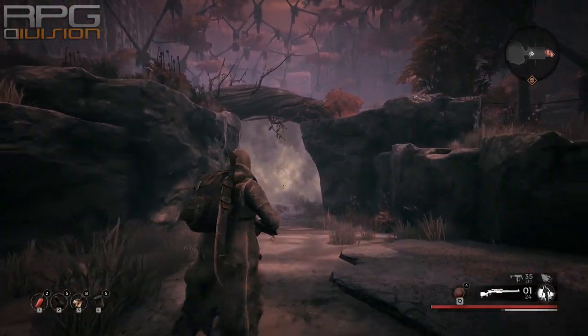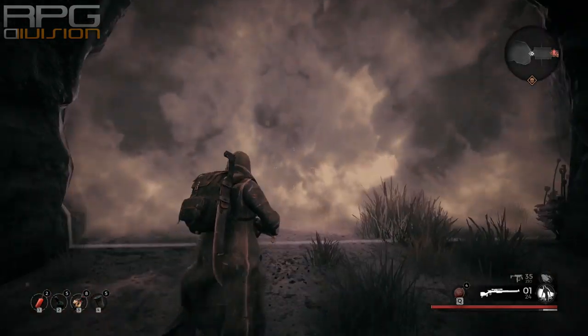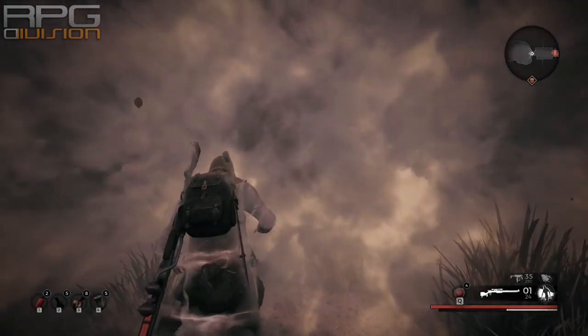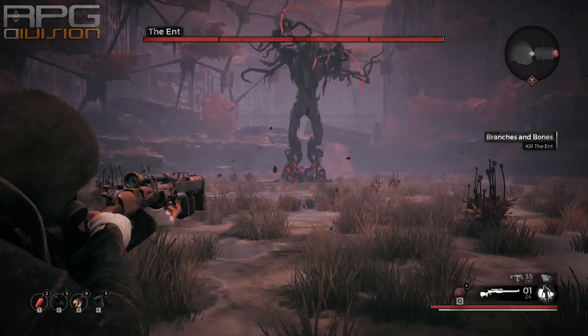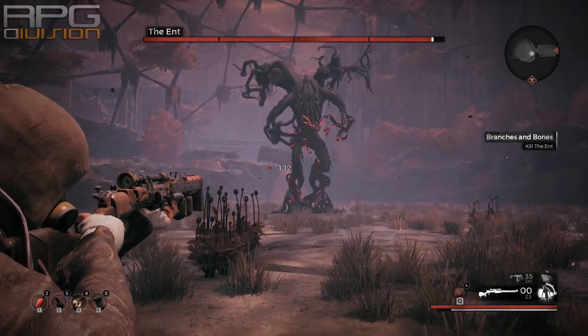To get the Petrified Maul, we need to break Ent's legs. Ent is a boss on Earth and it might not even spawn for everyone. To break its leg, simply choose one leg — left or right — and keep shooting at it.